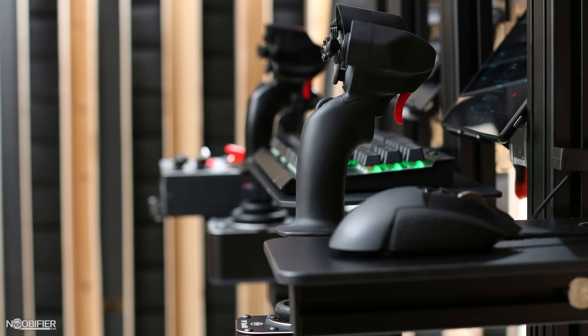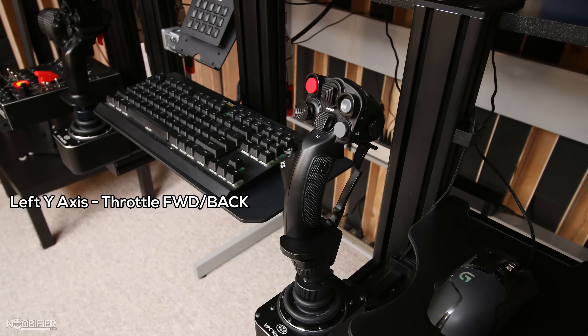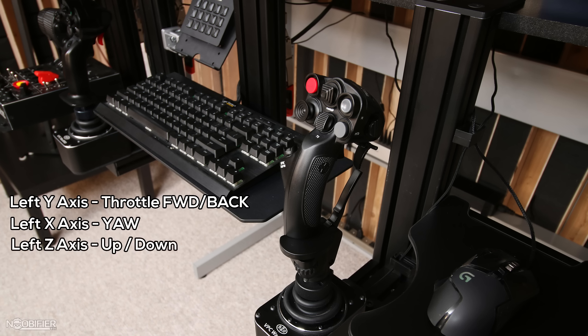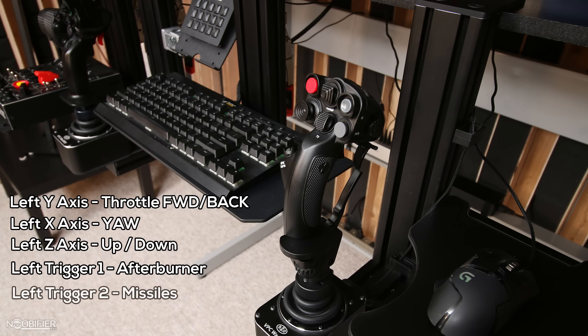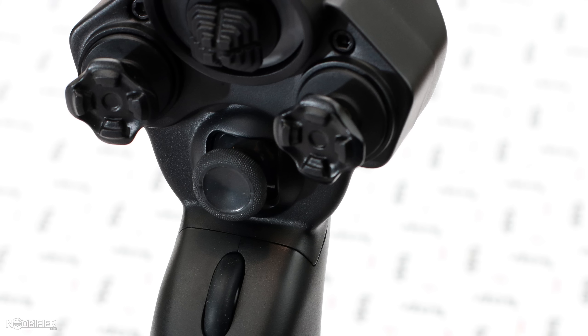I'm quickly going to break down some of my binding choices and explain my current configuration. I'm currently using a Delta in my left hand and an MT-50 CM2 on my right. Left Y is bound to throttle forward and backwards, inverted in main configuration. Left X is set to Yaw. Left Twist is up and down, which will come in handy for manual takeoff and landing. Left Trigger Stage 1 is Afterburner. Left Trigger Stage 2 is Missile Lock and Missile Fire. The button below the trigger alternates chaff and flare at the rate of one per half second — as long as that button's held down, the craft is belching countermeasures. Speed limit is adjusted by the mouse wheel.